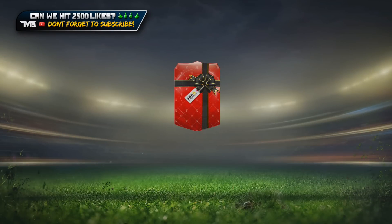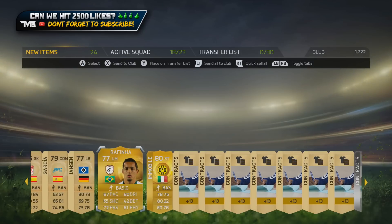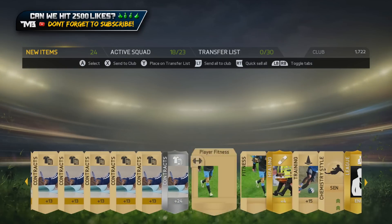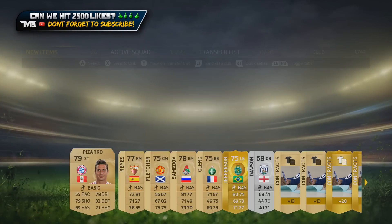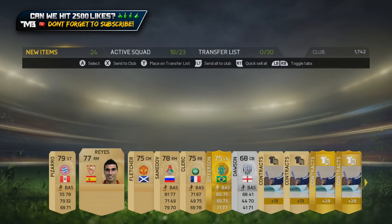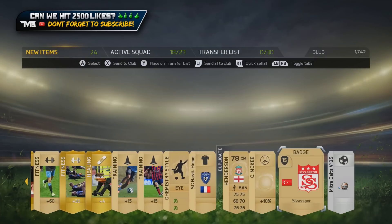I'm going to skip this one as soon as I can. In form — what do we get? No. Immobile. Immobile and not an awful lot else, I don't think. Nope. Our highest rate of play so far has been a duplicate Strootman. Still duplicates.